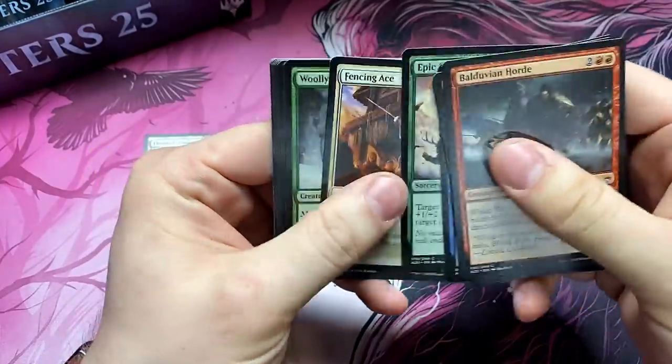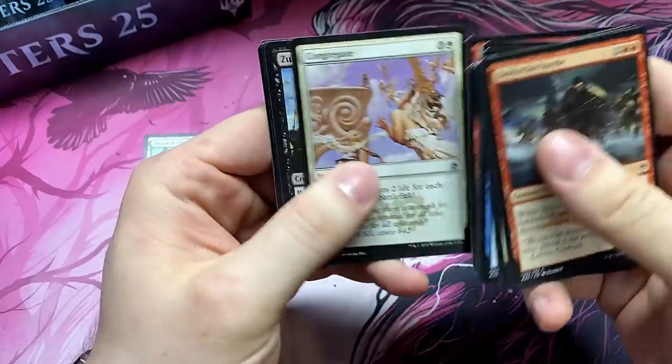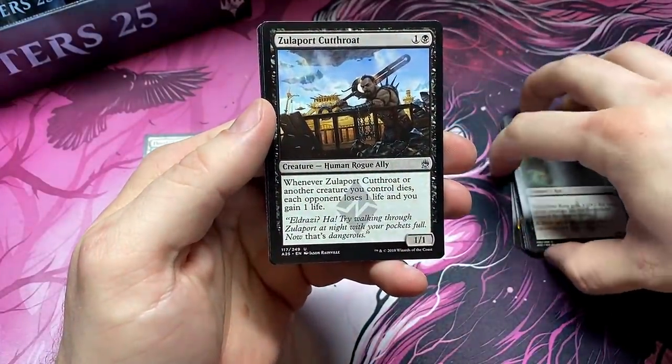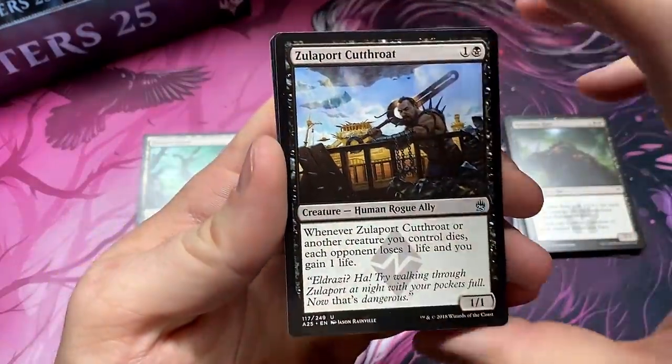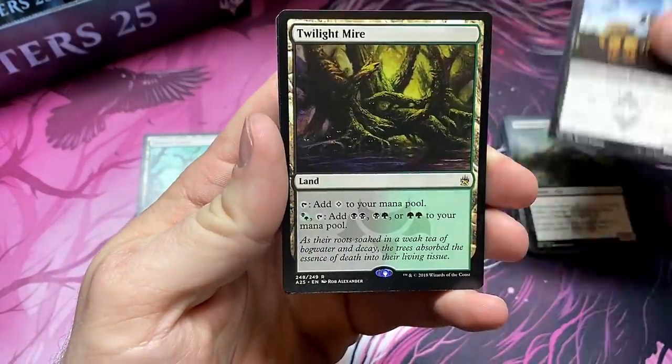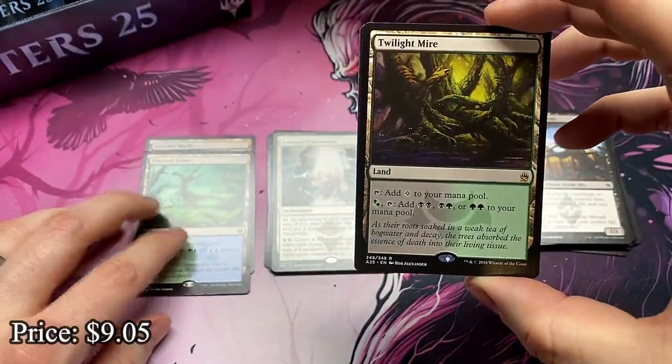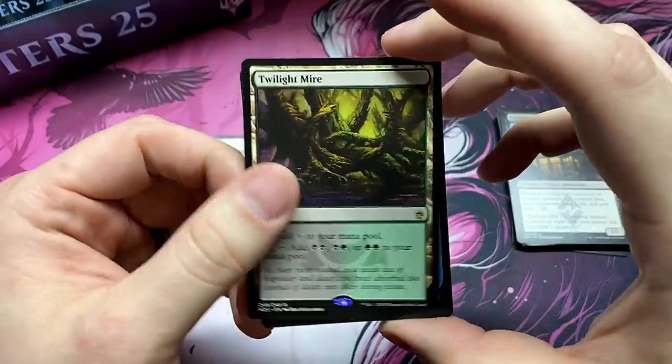Relentless Rats. Zulaport Cutthroat. I'm gonna have to check — I might have missed a Relentless Rats. We'll make sure you get them all, Paws. Don't worry, you'll get your rats. And Twilight Mire — we're on the land cycle right now. I think this is the three best ones, right? Cascade, Flooded, and Twilight Mire. Pretty sure.